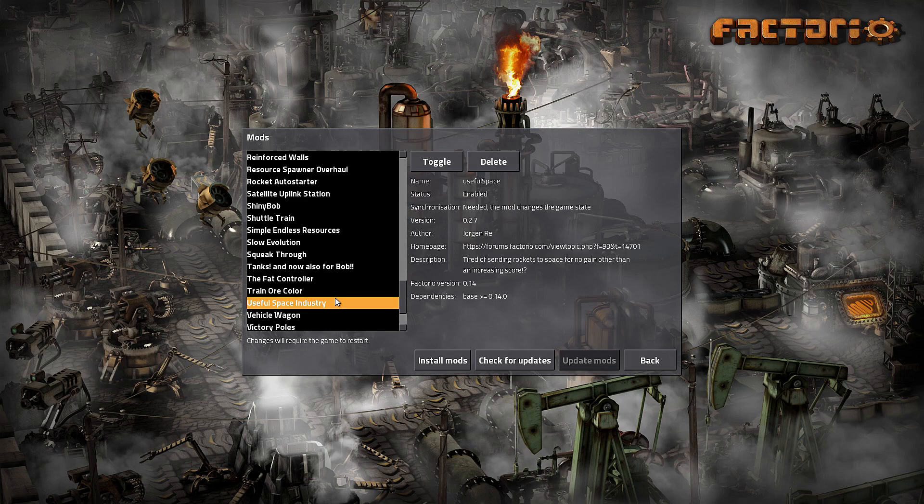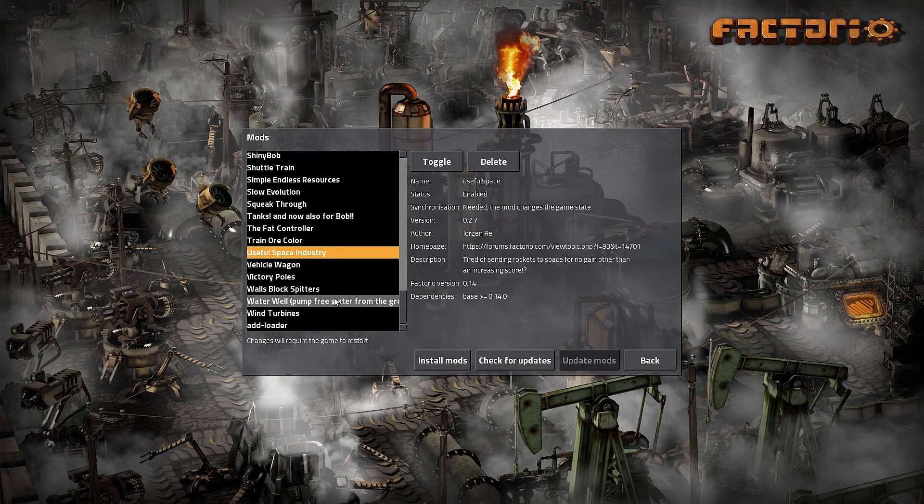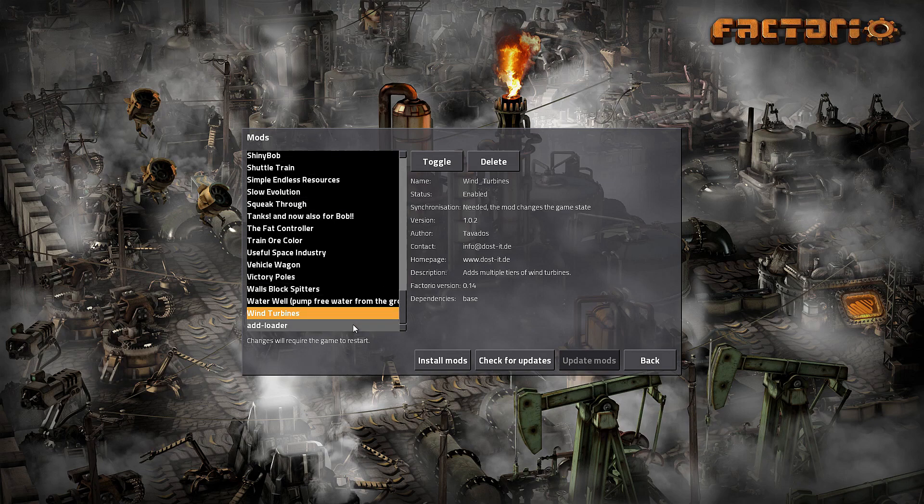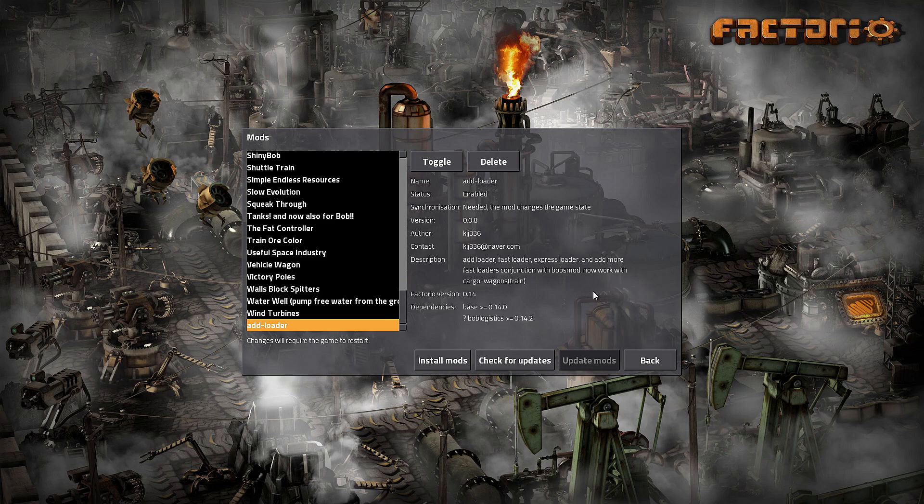Useful Space Industry is a late game mod that gives us the ability to produce electricity with the satellites we launch — up to 6 megawatts per satellite if I understand correctly. Walls Plug Spitters: I always thought it was strange that walls couldn't plug spitters, so now they block it. I have Chaos Power installed so wind turbines are in, but these seem to be better ones with multiple tiers. And of course the Loader mod which I had in the last version, and it works with Bob's mods.